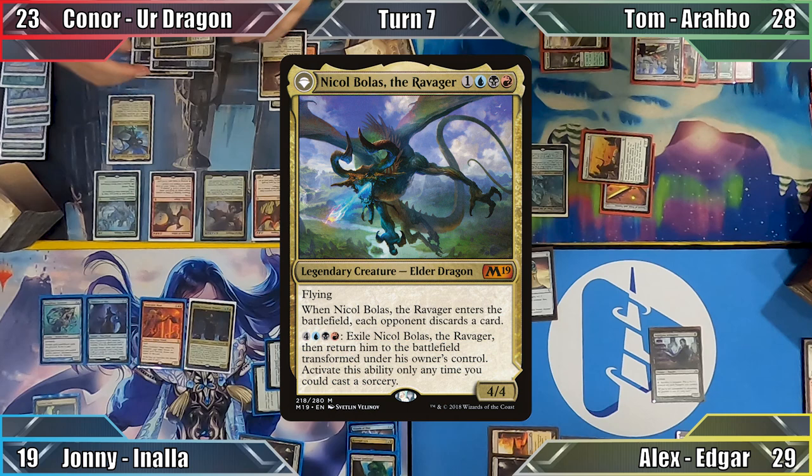Synergy. I play Temple of Triumph, scry the top card of my library to the bottom, and cast Olivia, Crimson Bride. I miss Edgar's trigger, move to combat and attack Tom with my hasty newlywed. Olivia's ability triggers, and I return the Nighthawk Scavenger in my graveyard to the battlefield, tapped and attacking Connor. Connor declares no blocks, taking 7; Tom takes 3, and I gain 7 thanks to my Scavenger's lifelink.